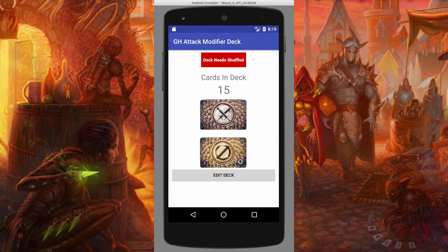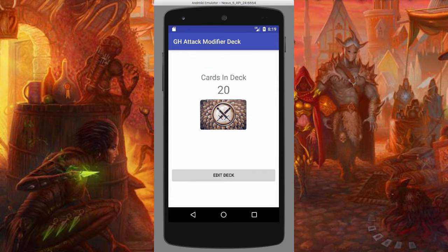You can keep clicking until you find a card that requires a reshuffle. When you find a card that requires a reshuffle, it does not force you to reshuffle — but you can reshuffle at any time after that. If you need to continue your turn for that round, you can go ahead and draw extra cards, and then when you're ready you can reshuffle. It will shuffle the deck and you'll be ready to draw again.